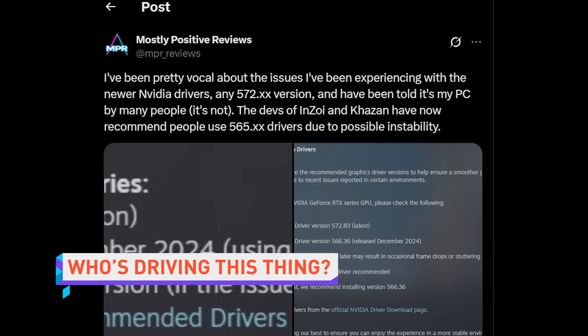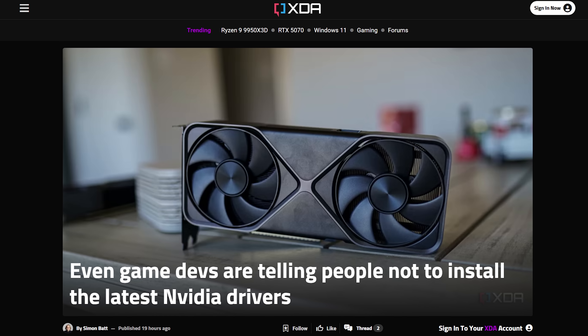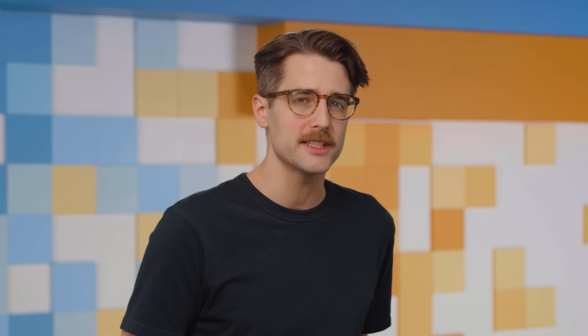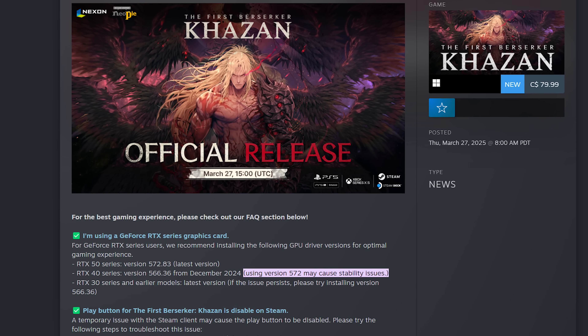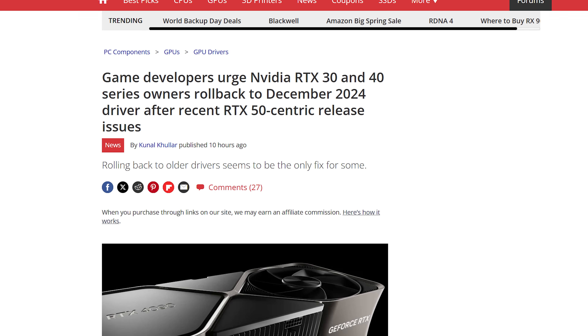Some game developers are now recommending that players roll back to an older version of NVIDIA's GPU drivers, after reports of issues with RTX 50 series GPUs expanded to affect RTX 30 and 40 series cards as well. In the patch notes for recent game updates, the studios behind Inzoy and The First Berserker: Khazan warned that gamers using an RTX 40 or 30 series GPU may experience stability issues on NVIDIA's latest driver, 572.83. Instead, they recommend sticking with version 566.36.